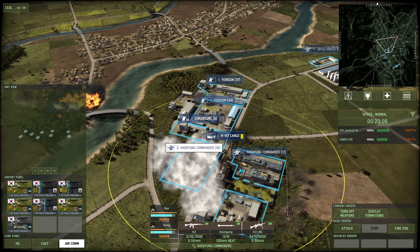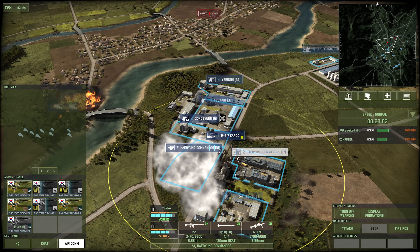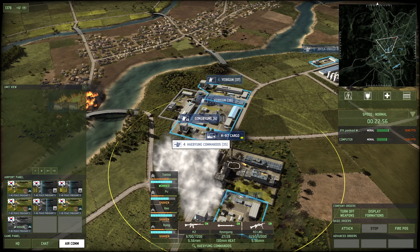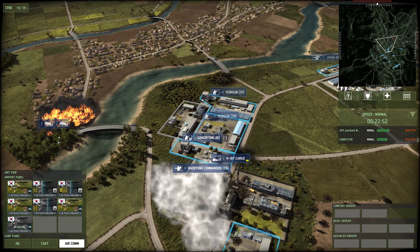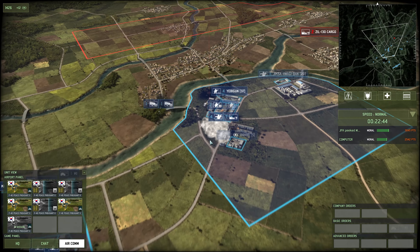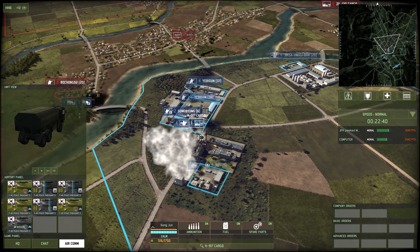These guys are all elite — these guys actually got hung back more because I only get four of them. Technically what I could do is combine them all into one platoon. So we're actually going to do that — we'll combine them into one, set them in this building, and then anyone that comes this way is going to have to deal with these elite guys. I initially didn't want to put them all together because I didn't want the elite guys to take the heavy brunt of that initial enemy attack.